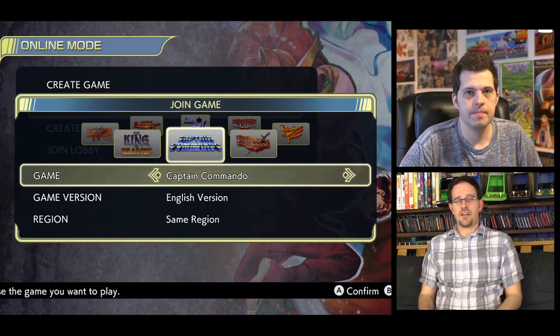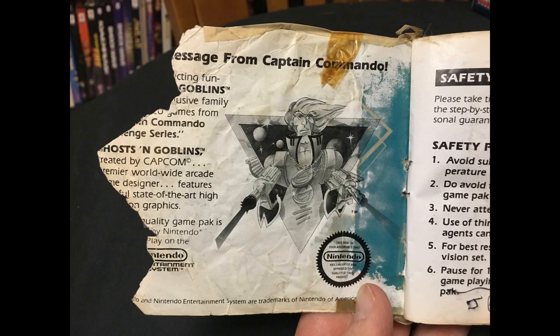Do you remember the Capcom mascot Captain Commando? He was a mascot for Capcom between '86 and '89, then they put him in this arcade game which we're about to play, which was in '91. That was ported to Super Nintendo in '95 — correct me if I'm wrong — and then later he appeared in Marvel vs. Capcom, which was like late '90s.